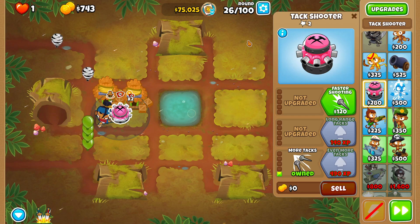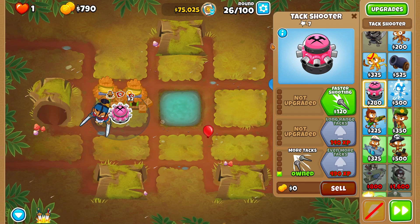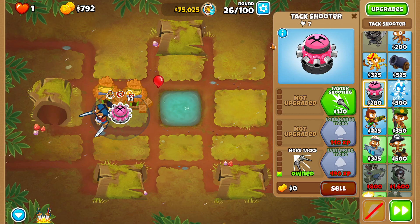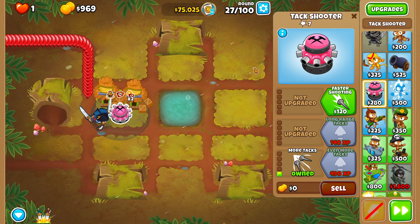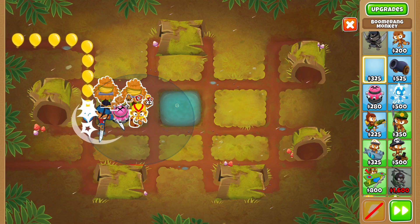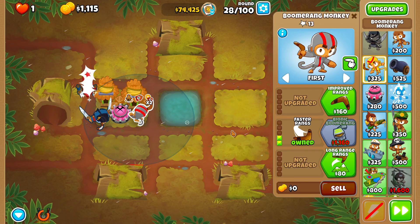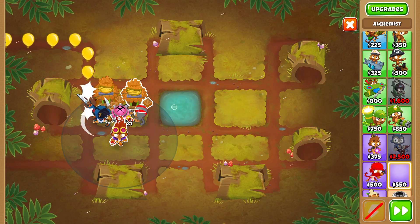I just remembered I don't have Attack Zone unlocked — that's not good. I messed up by placing the Tack Shooter. Let's replace it with a Boomerang Monkey instead, going for a Glaive Lord and Perma Charge combo. Luckily there's enough room. We'll upgrade it to Turbo Charge, but we'll need to activate Sauda's level 3 on round 28.